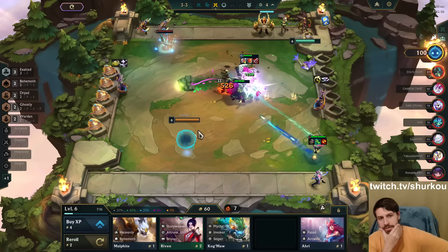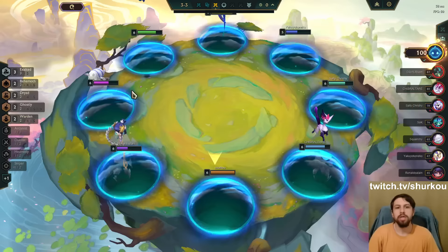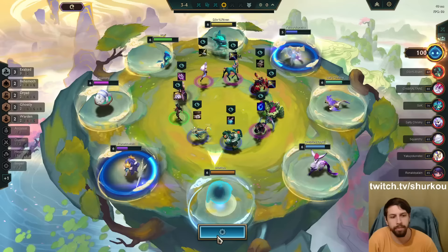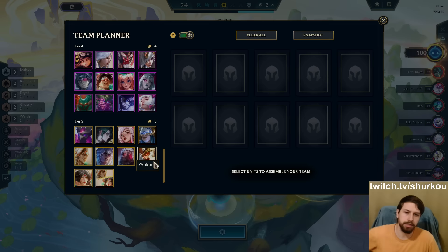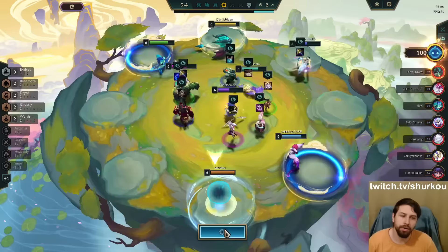Harm Assist was a good choice because again, we're on a win streak - we can tempo. And Harm Assist is a really good augment for level 9 as well, because I can play around a lot of melee carries like Set, Wukong, Udyr. Udyr is extremely, extremely strong.